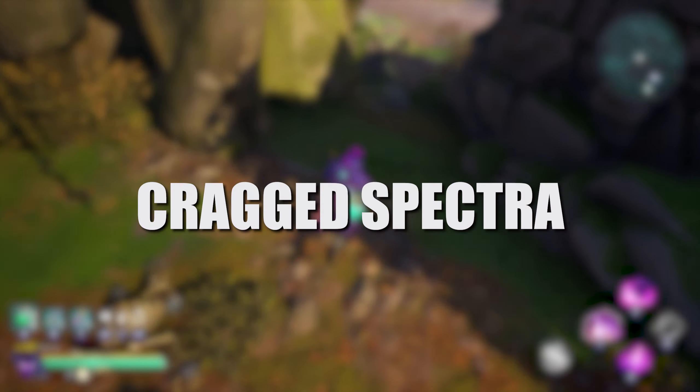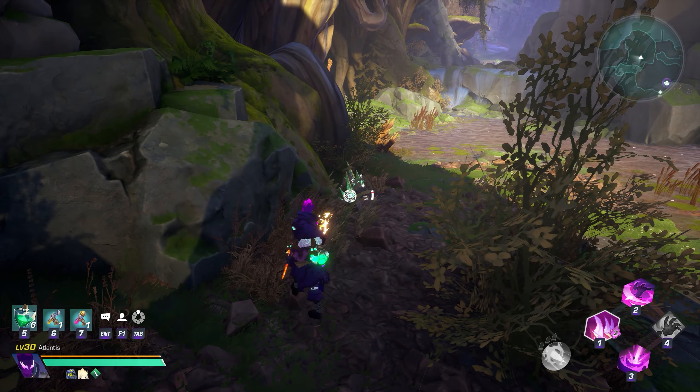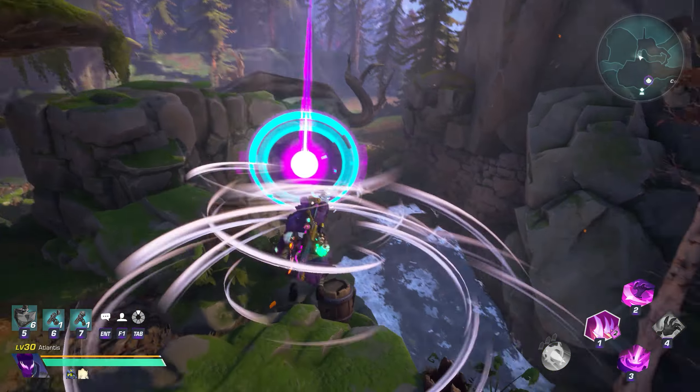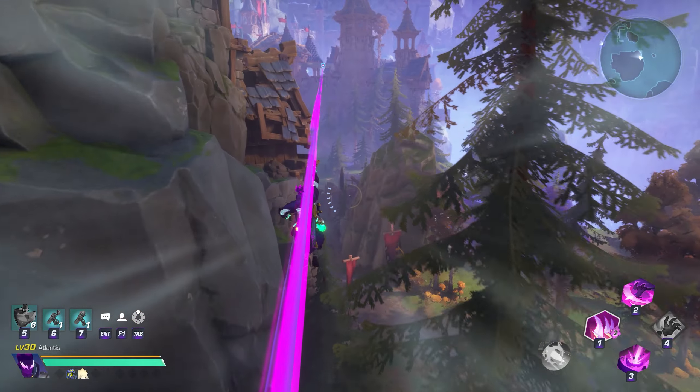Early in the game you seem to have enough Krag Spectra while questing in the Highlands to be able to craft plenty of imbuements. But as you progress further and need to use multiple imbuements for mutators, you'll find yourself needing more. Highlands has spectra nodes all over the map, but I've found a route that makes it easy to get Krag Spectra while also providing you with memory fragments.